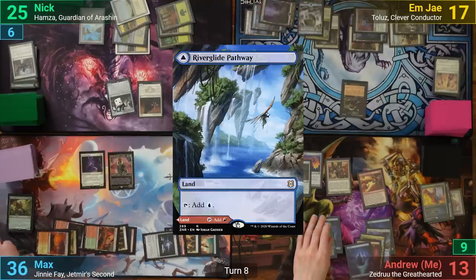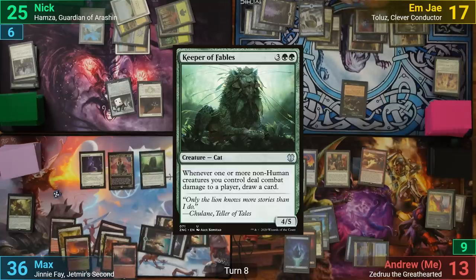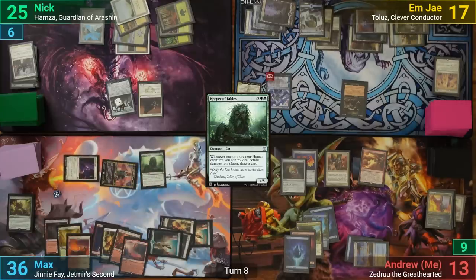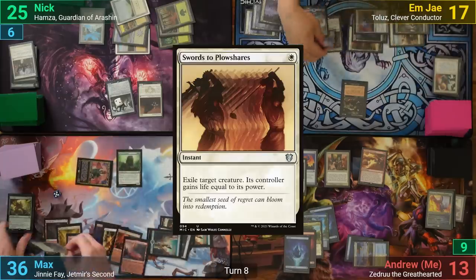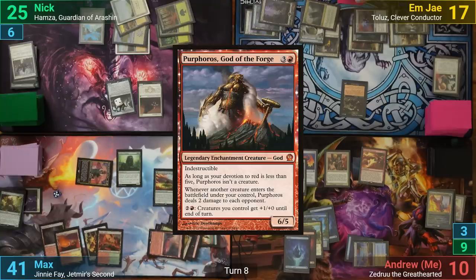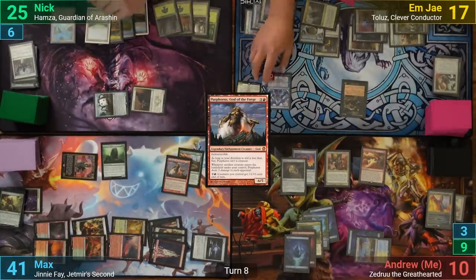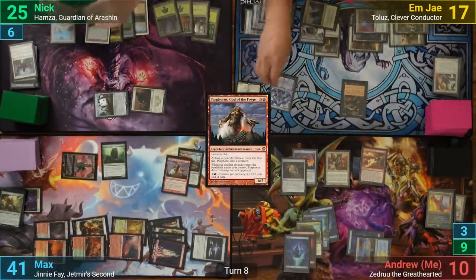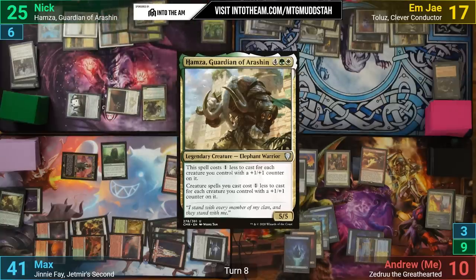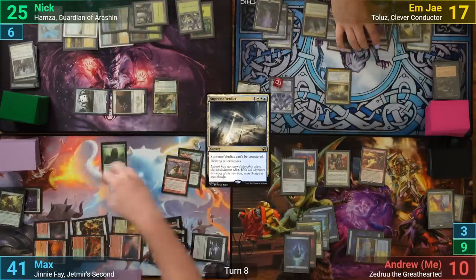I draw and play a River Glide Pathway, but I realize I missed my Oath of the Liege trigger, so I just pass in shame. Max's main phase has Keeper of Fables coming in, and he moves to combat, swinging Ginny Fae at me and the Requiem Angel at Narset. Before damage is dealt, MJ responds by casting Swords to Plowshares on the Angel. With Ginny Fae connecting, Max gets to draw a card off the Keeper and then casts Groing Rites of Itlimoc, which reveals a Purphoros that he then casts. Nick has a Forced Return and goes to combat, swinging both creatures at Narset. MJ chumps the Falconer with a Cidistic Hypnotist and Narset drops to one. Nick recasts his commander in his second main phase and passes. MJ draws and casts Supreme Verdict. Since we can't counter it, it resolves, and MJ passes turn.